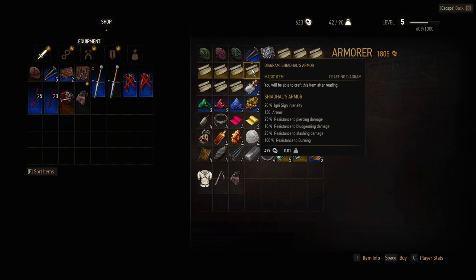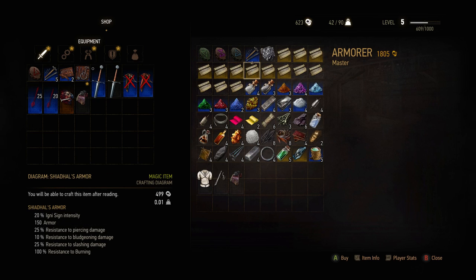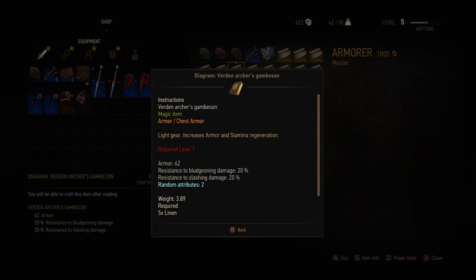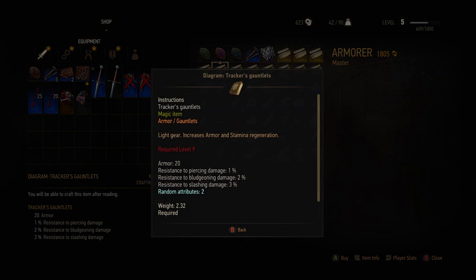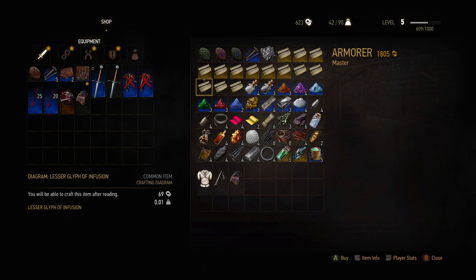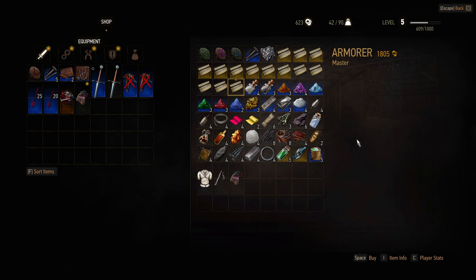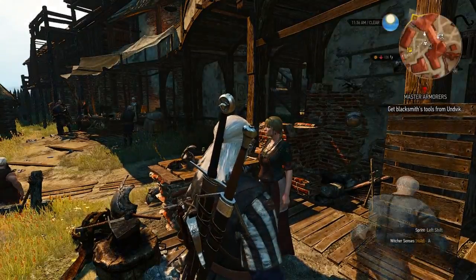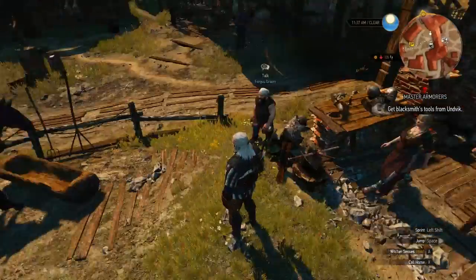She's got a Lesser Glyph of Axii, Lesser Glyph of Yrden, Lesser Glyph of Aard, an amateur's armor repair kit, some lead, and diagrams for tracker's boots, cavalry boots, and trackers trousers. I could make my own Lesser Glyph of Aard. Let me turn on my Xbox controller so I can look at item info — required level 24. This is a gambeson — level seven. Cavalry trousers — nothing too exciting. Lesser Glyph of Infusion, Lesser Glyph of Igni, Lesser Glyph of Quen — interesting stock.